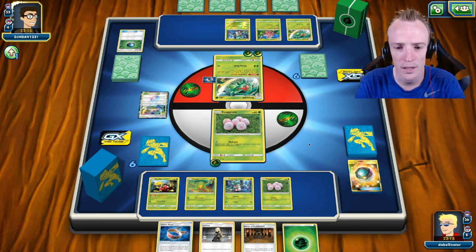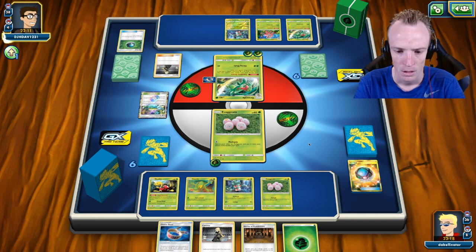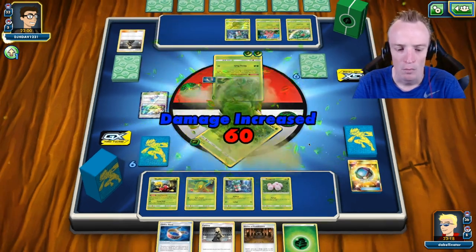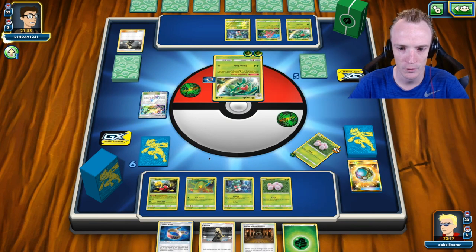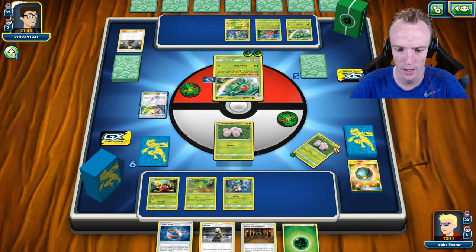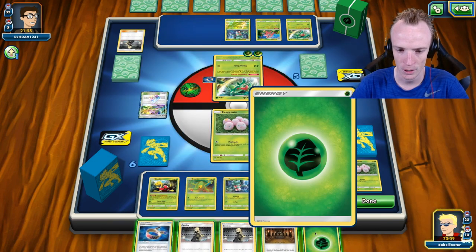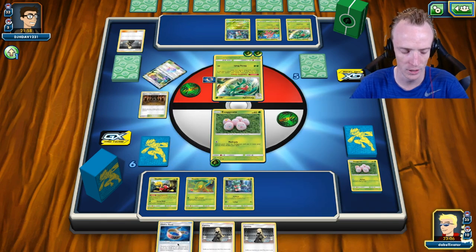It's not a bad turn for my opponent — he is able to KO the Exeggcute, so that's disappointing for me. Do have another Exeggcute in play; there is another Energy into the discard, not that I really need it on this particular turn. Unfortunately he does get to take the first KO, spending two Energies doing that. Assuming I can get the Exeggutor into play, the Exeggutor play is pretty important for me.